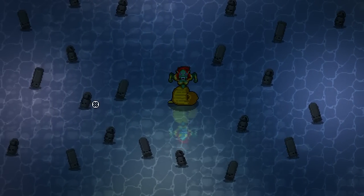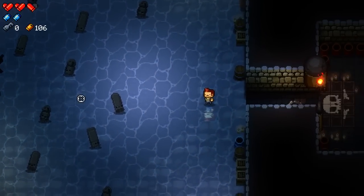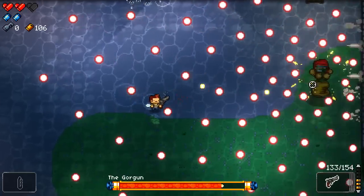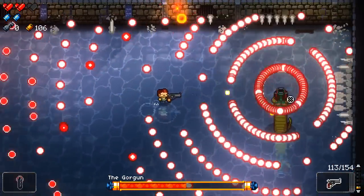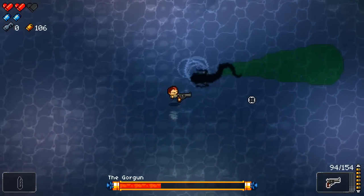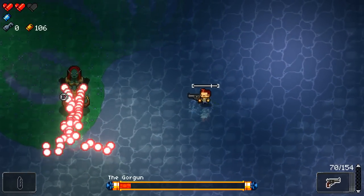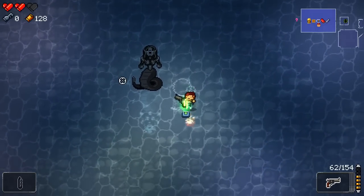Alright, Gorgun — bring it, I'm going to no-hit you. Here we go! It seems to do reasonable damage. I only hit with one — yep, there we go. See — I no-hit you. Got hit by the wrong side of that. This is actually really dispatching her quickly. If I just didn't take that first hit I might actually be in a really good position to no-hit this.